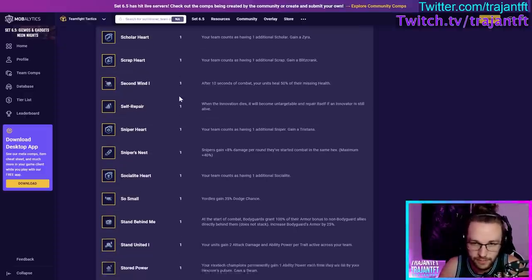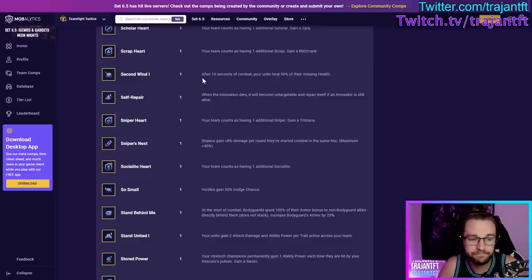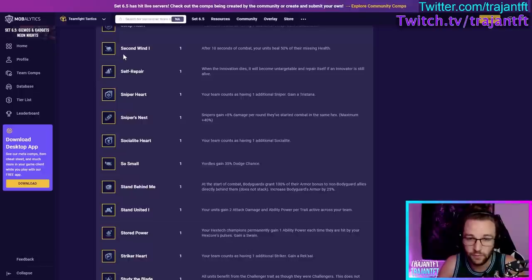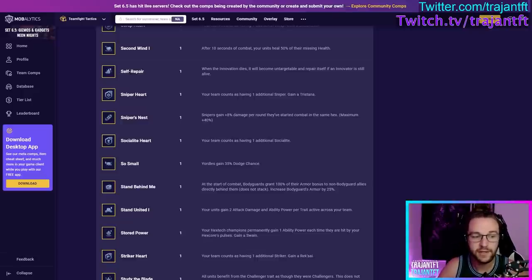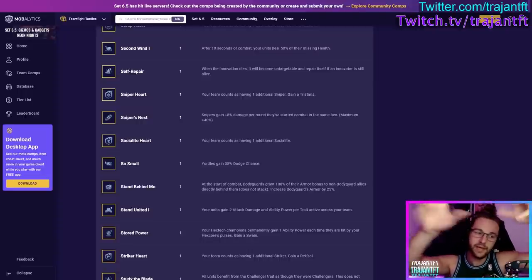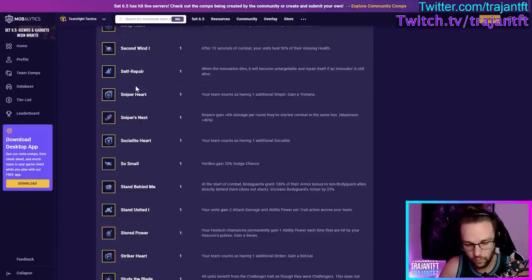Second Wind — after 10 seconds of combat, your units heal for 50% of their missing health. Fine to take in most scenarios unless you have a very weak frontline, since they won't be able to benefit. Self-Repair — when the Innovation dies, it becomes untargetable and self-repairs if the Innovator is still alive. I don't really like this augment, but a great way to play it is to solo-frontline your Innovation so it dies at the start of combat, then all your other Innovators are still alive and it revives itself. I've seen the bear or scarab tank three separate times in one combat.